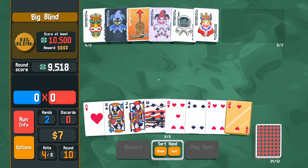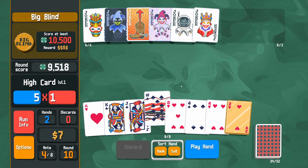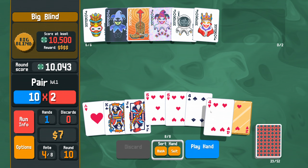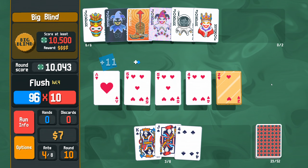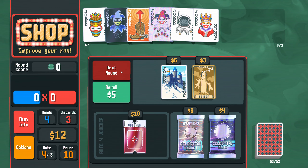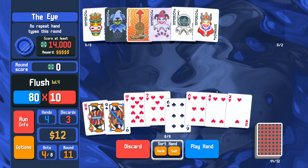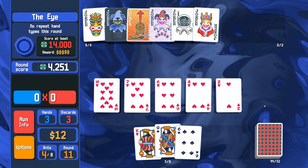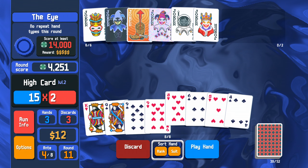Got more Spades for me? Not really. But we only need a thousand points, so the extra four from this is worth more than the multiplier out of the Jack. I'm going to chicken out and just play the Flush — we get the level, which is lovely. And we need to start hoarding our cash. No repeat hand types this round. Nine of Hearts — I'm just going to play the Flush we have.